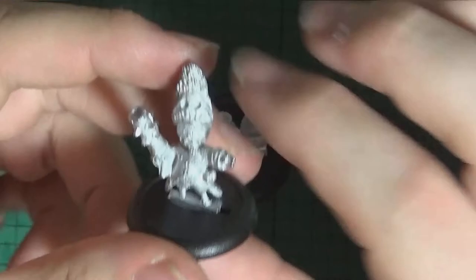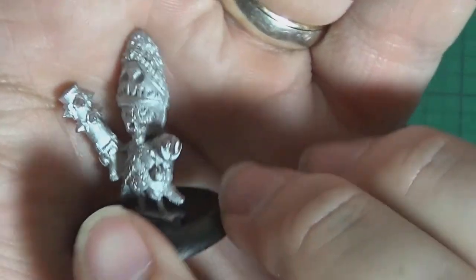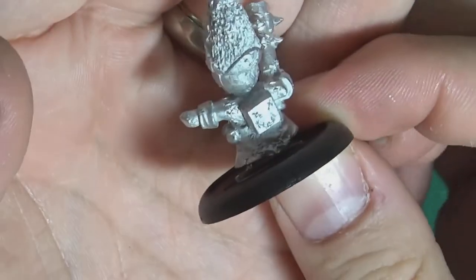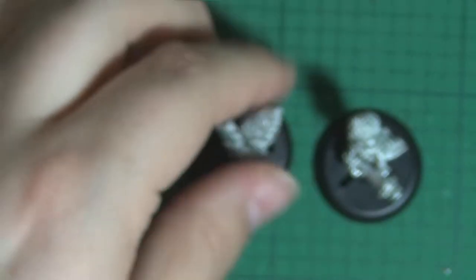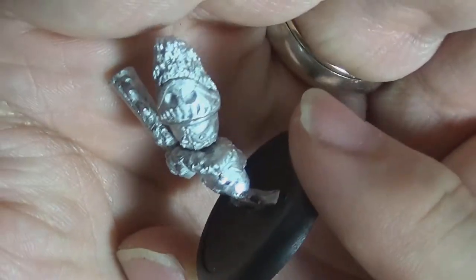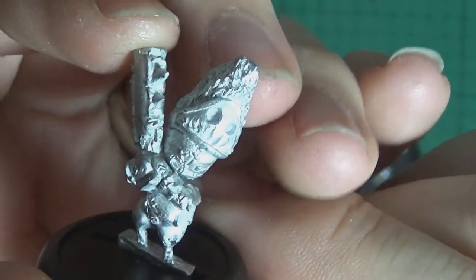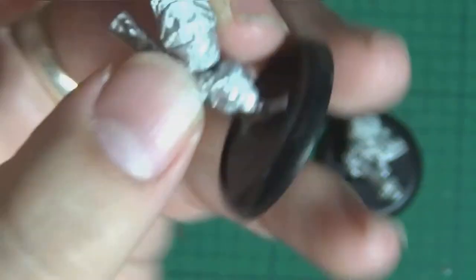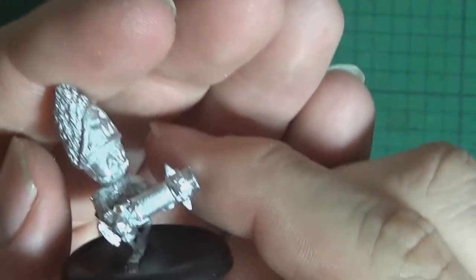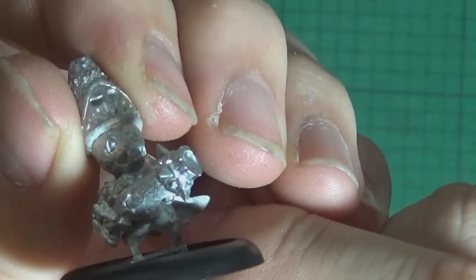I've got the Grenadiers assembled and I'm absolutely loving these guys. I'm loving the helmets and the nice oversized launchers — which look awful like clubs to me. Some very nice poses there — this guy using it as a club. One downside: I did have to pin these heads on. Not always a big problem but still a little bit frustrating. But there are the Grenadiers — love our little models. Onto the next unit.